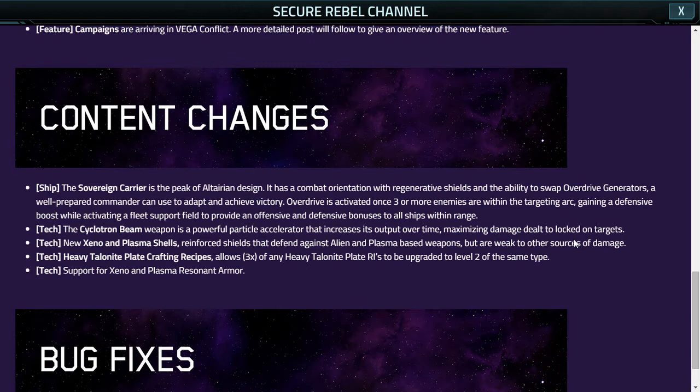Let's go to some tech for it. The cyclotron beam weapon is a powerful particle accelerator that increases its output over time, maximizing damage dealt to locked-on targets. It's effectively a carbon copy of the previous failed weapon, which had 2,000 meters base range and could only be boosted with energy-increasing weapon ranges. The alien version was just garbage — it got even stronger, but it had extremely short range.